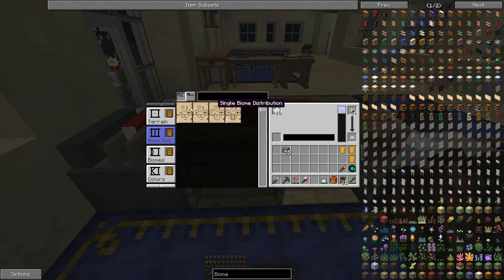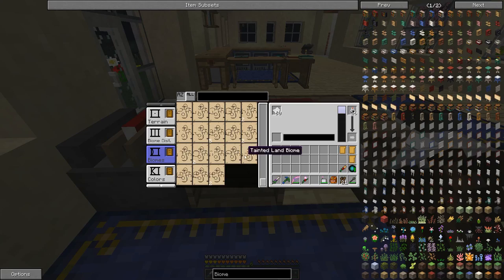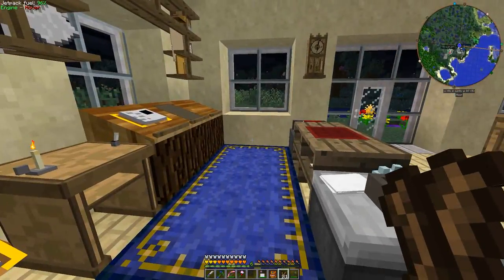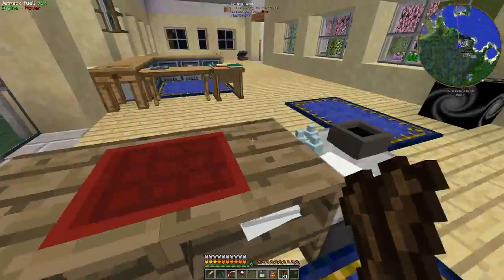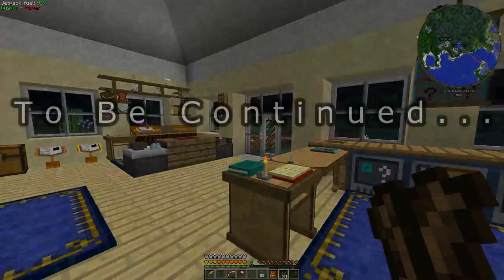I just went through the cumbersome process of organizing all my stuff and I got two things I really wanted: large and huge biome distribution, and a tropics biome. A lot of people like to use these mods to make mining ages or ages with really cool resources. I'm not that practical — my plan is to make a paradise dimension and build a nice vacation house there. So now, moving on to RF Tools.